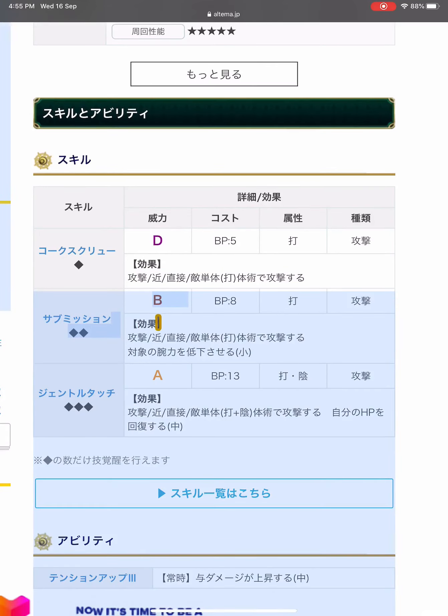The second skill is Submission, a pretty popular and common skill — B power, 8 BP, blunt. When used on attack it can reduce the strength of the enemy, which is useful for bosses like Dantak or Bockhorn.